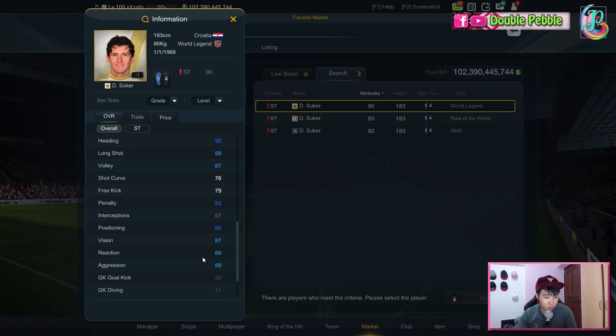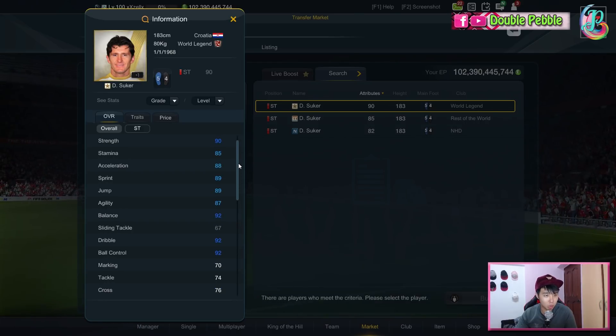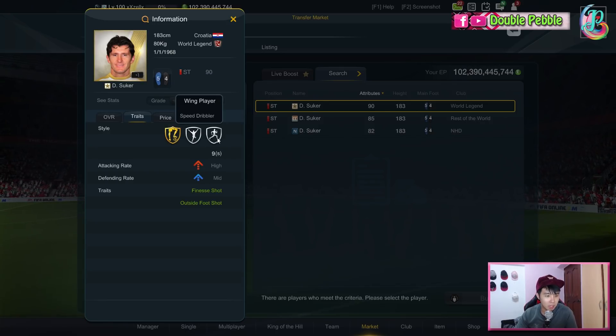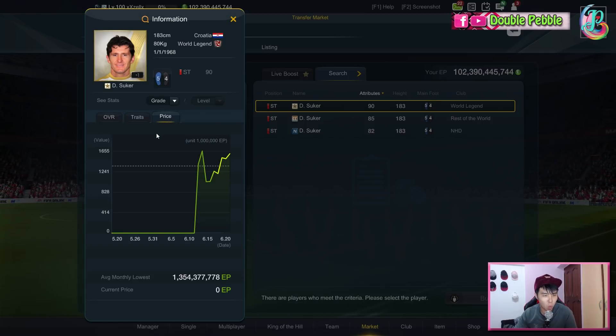Reaction and aggression are both close to 90. Vision is also very good at 87. So on paper his stats look quite good. He has nine playstyles — gold master, target man, wing player, area control, driven master, tanker, sniper, freaking master, and acrobatic — basically all the important ones. Work rate is high attacking and medium defending. He has an important finesse shot and outside foot shot.